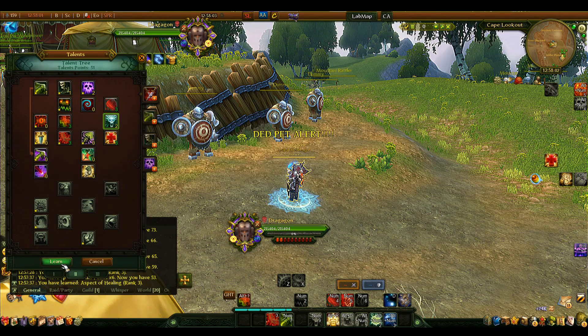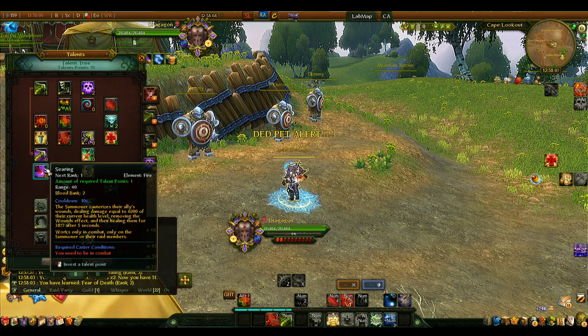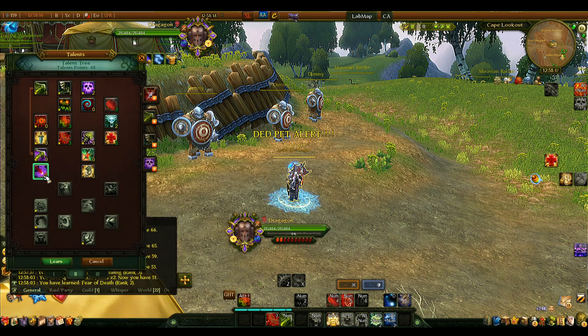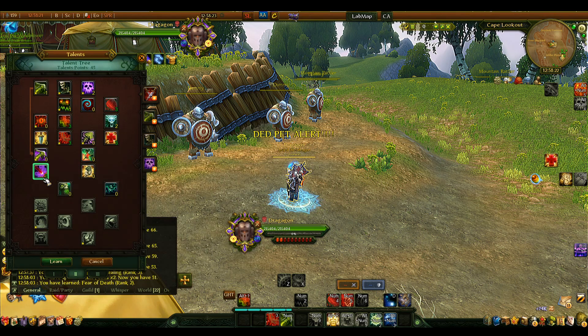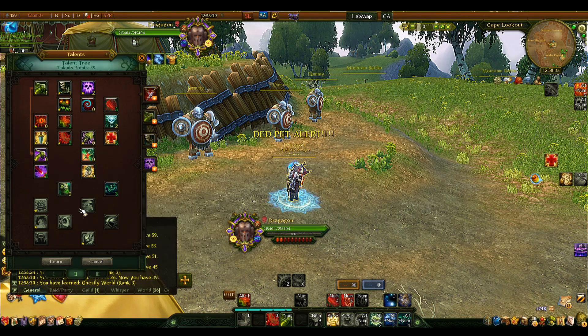To move on to the next talent tier, I'd suggest pumping Fear to rank 2. Then take Searing, which deals a small amount of damage to your target but heals them for a lot — it's been nerfed somewhat but remains decent. After that, take Ghostly War to rank 3 because a long CC is really helpful for both PvE and PvP.